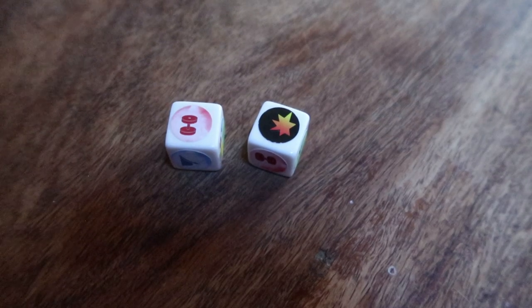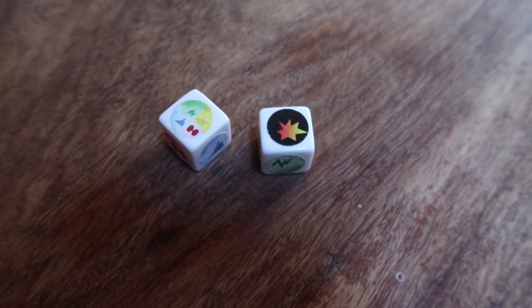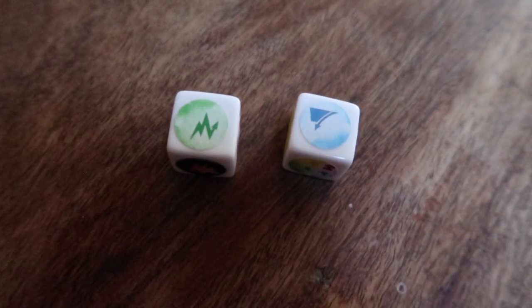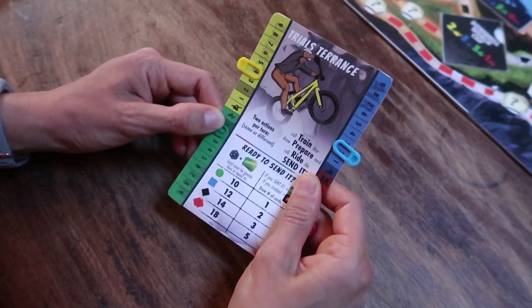If you roll a crash, you crashed and have to draw a crash card, unless the other die shows a wild, in which case nothing happens. If you don't roll any crashes and one of your dice is wild, you gain one skill point of your choice. Otherwise, if both dice show skills, choose one of those skills to gain. If you roll doubles, double what is shown.